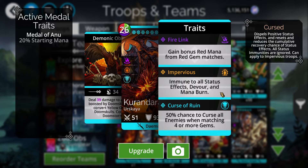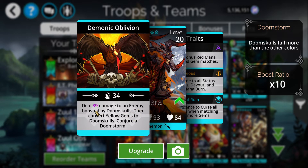And unfortunately, that's gonna cost you your Heart of Rage and eight power orbs. Ouch. 50% chance to curse all enemies when matching four or more gems. Deals damage to an enemy boosted by Doom Skulls. Well, how do you get Doom Skulls on the board? You've gotta have another Doom Skull Maker with it. The boost ratio on this is absolutely crazy — they're telling you to put another Doom Skull Maker with this.